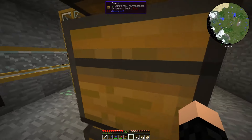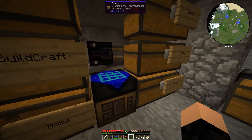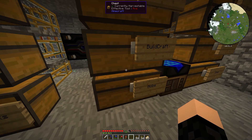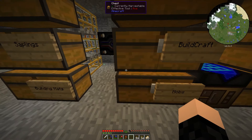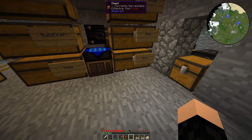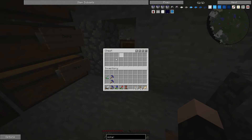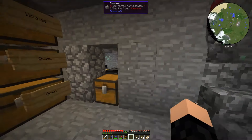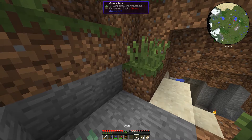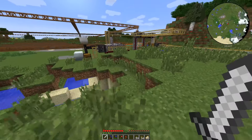The sorting system is super modular and easy to expand — I just keep going down the line and add more filters and pipes without messing with the current setup. Once you have a sorting system set up you never have to keep track of organizing chests again. You just dump everything into the dump chest and it goes to the proper spots. It makes playing vanilla Minecraft miserable for inventory management by comparison.